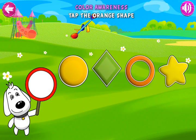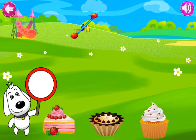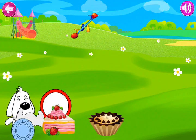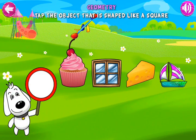Tap the orange shape. Bravo! Tap the object that is shaped like a square.